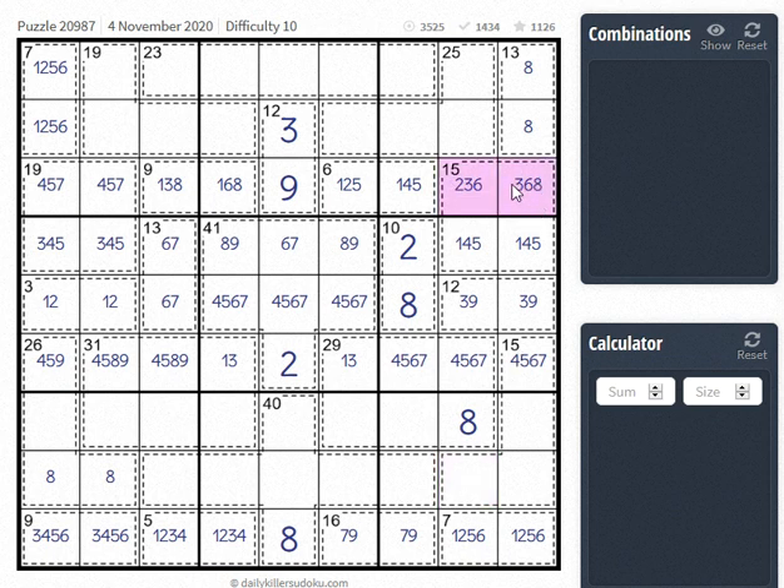So if this is 2-8, this would never be 6-7 — it would have to be 5-8 or 4-9. But the 4 is used. So this would never be a 1-6. So that's all forcing. So this has to be 2-5, which means this is 1-4, and this is 3-6. And now we have a 1 here and a 1 here, so our 1 is going to be in this area.